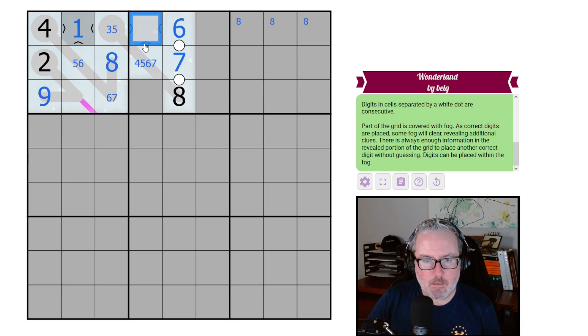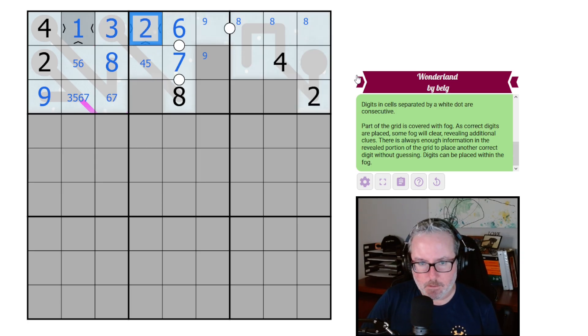This guy here has to be less than these guys — can't be one, could be two or three. We could still have either one of those working. One of these will be a nine — put those in. And this cell really doesn't say much until we can figure out what the renban does, because it can just be three, five, six, or seven with no restriction from the thermo.